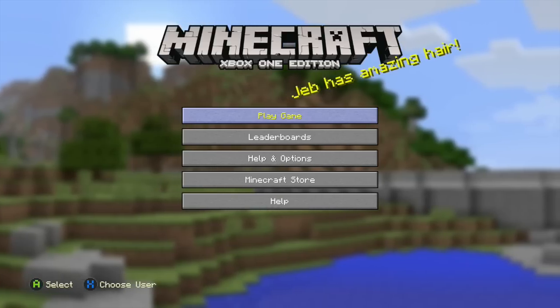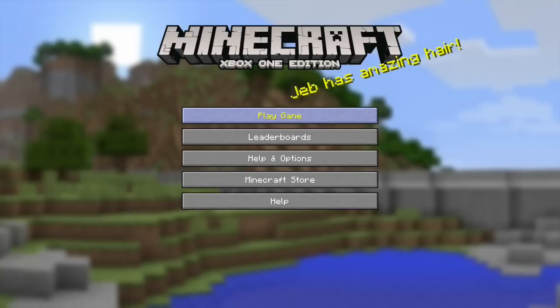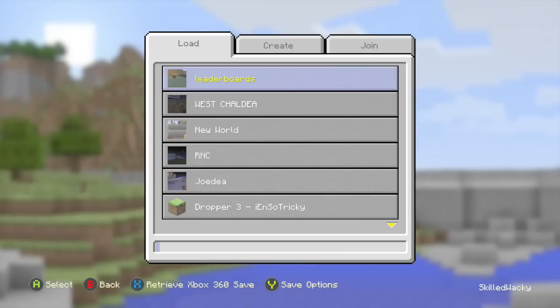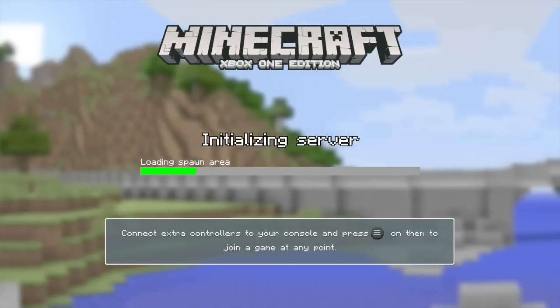Quick tip: when you see those warning splash screens you can just press A and skip through them. Anyways, click play game, then click the world that you were in previously and load that.